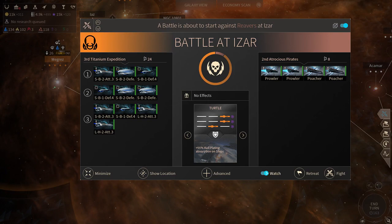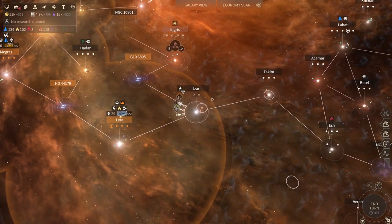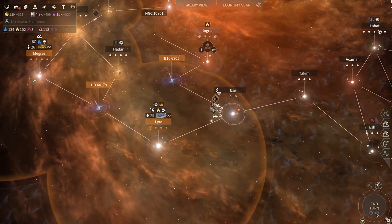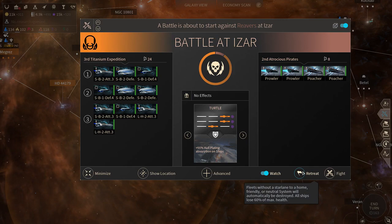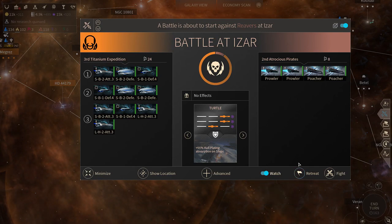If you've ever fought a battle you will have seen this before. Before I go into the meat and potatoes, there are a couple of buttons here: minimize is self-explanatory; show location is in case you ever lose the fight if you accidentally minimize it. There's the watch button if you want to see cinematics. This is the retreat button - if you retreat you'll lose 60% of the max HP on all your ships, so if a ship is below 59% max HP when they retreat, they will die. You can get a free retreat essentially every time unless you have nowhere to go, in which case your ship will instantly be destroyed.